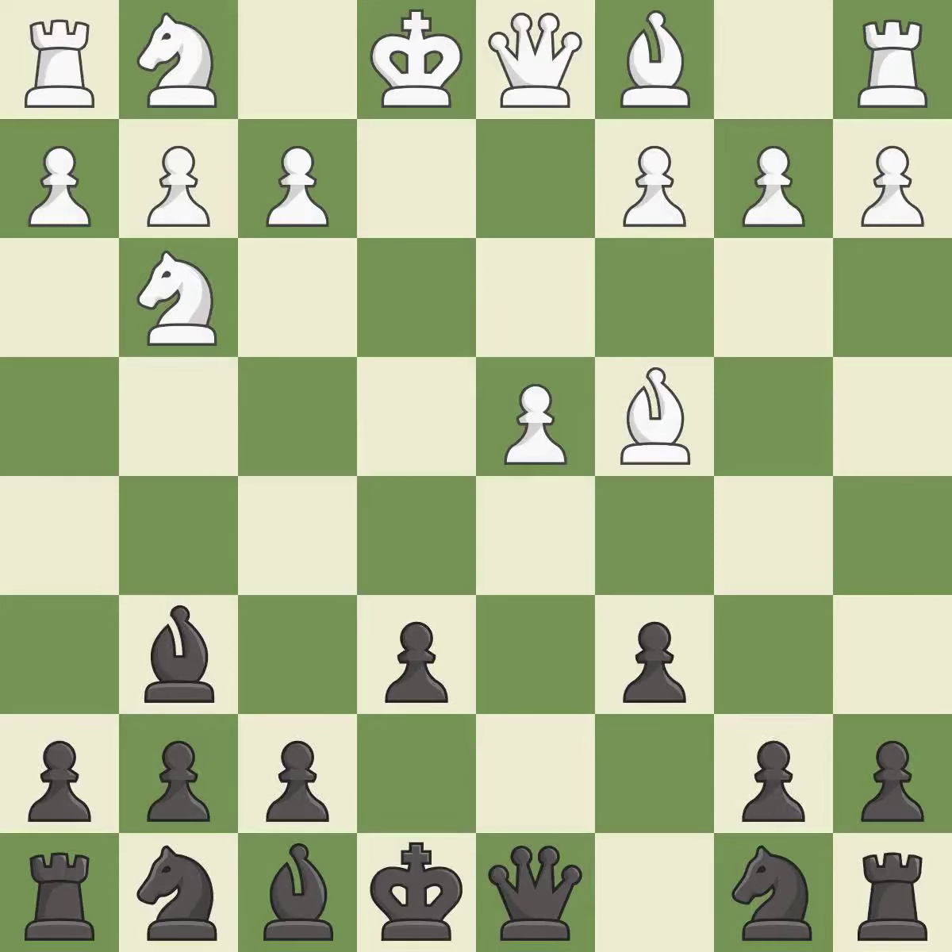e6 controls the d5 and f5 squares and allows the dark-squared bishop to develop. Nge2 develops the knight toward the center and protects the d4 pawn. This develops a bishop off its starting square, getting it into the action, and allows the knight to control more squares. It is the last book move.